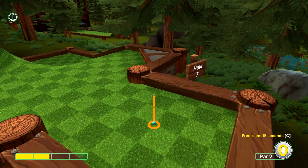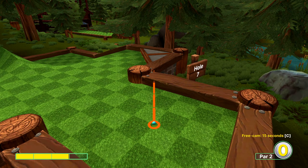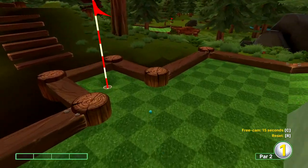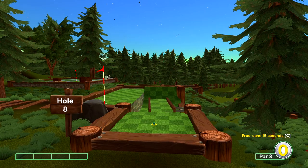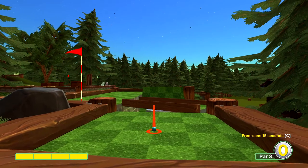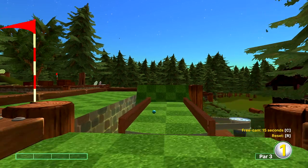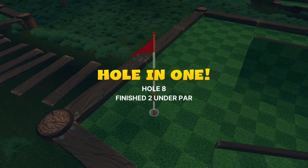Hole seven, three power and we're aiming kind of snug into the corner. You do need to be exact with this one. Hole eight's fun — I like to zoom in a bit. Full power, I'm looking at the top left dark green square and aiming just on the right side edge.